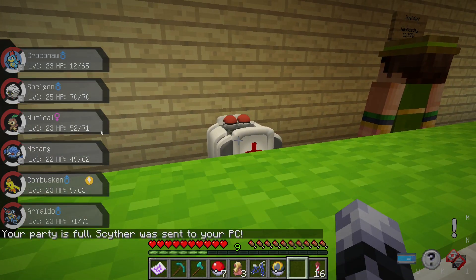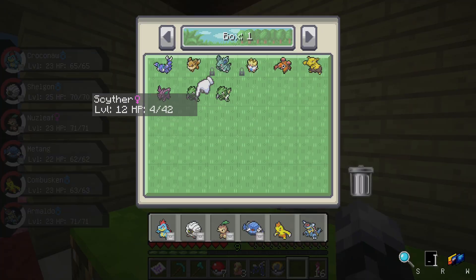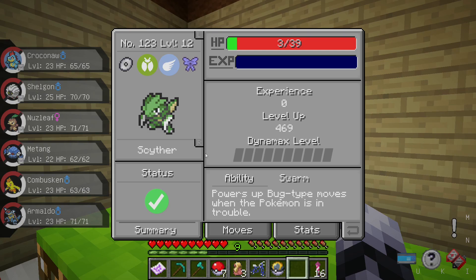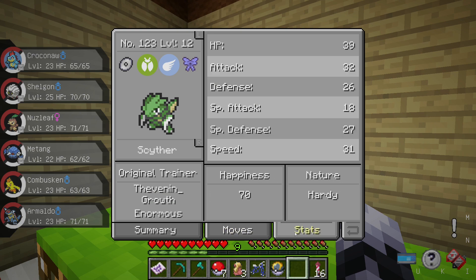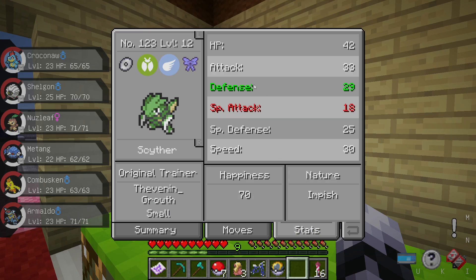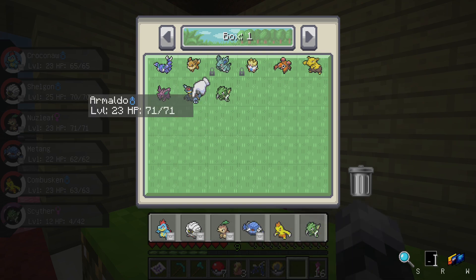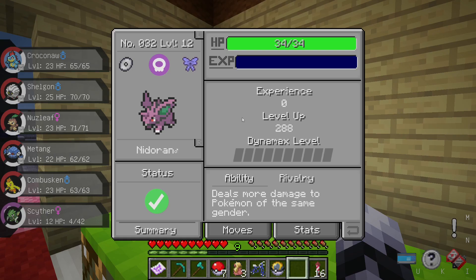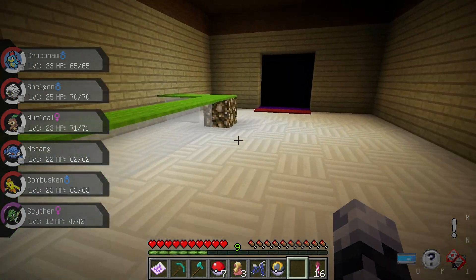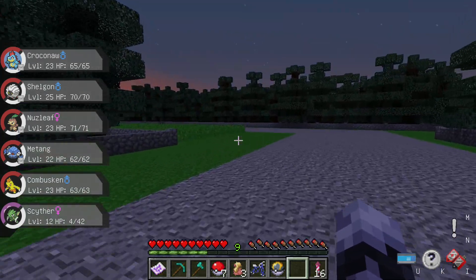There's a healing station — perfect! That would have been useful to know before I used my potion earlier. Let's have a look at those Scythers: one has Technician, the other has Swarm. One has anonymous general stats with boosted defense — that's pretty good. The one with Technician has lowered attack though, so I might swap Armaldo out. I like boosted attack — maybe I'll have to go farm some Nidorans, or just keep Metang.